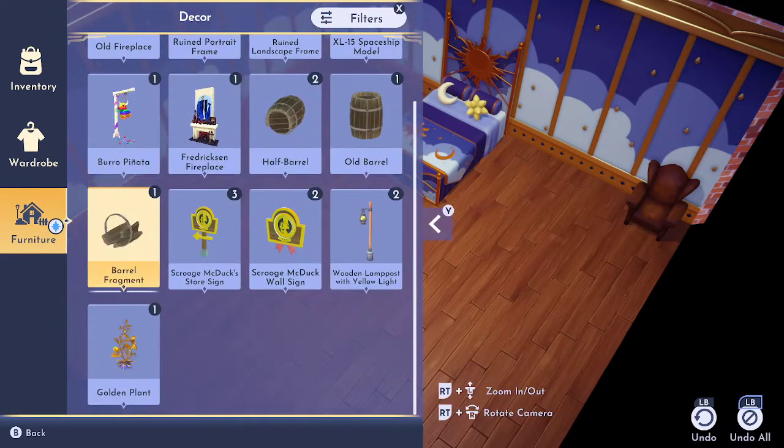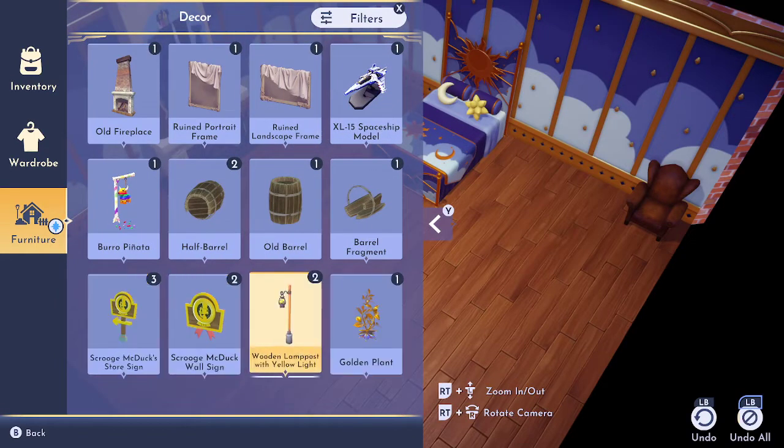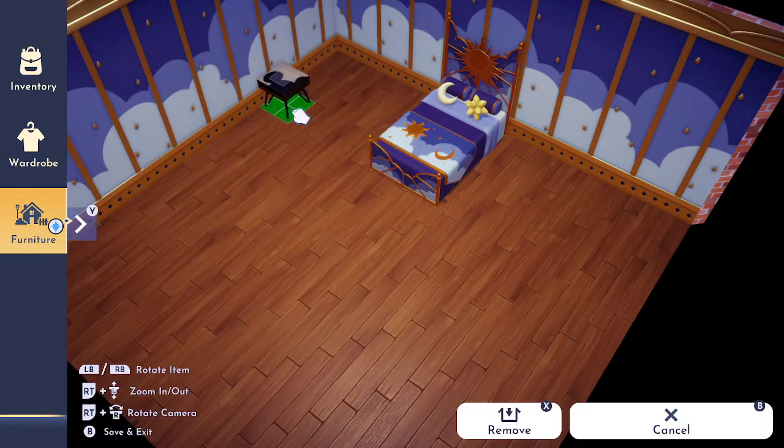Some bedrooms have fireplaces as well, so we'll put that fireplace in. We need a bedside table — that's a Mickey Mouse one, that's quite cool — so we've put that there.